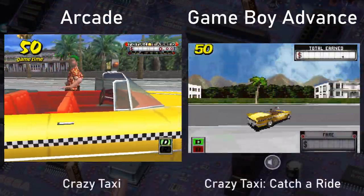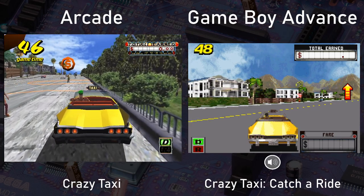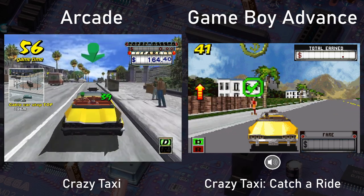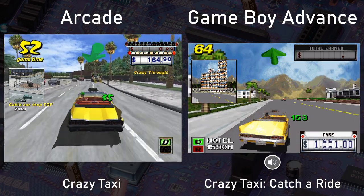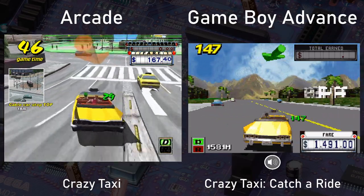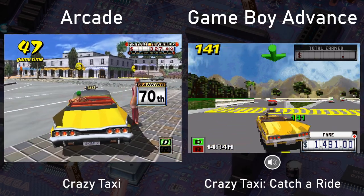We begin with one of those ambitious ports: Crazy Taxi Catch a Ride. This game on the Game Boy Advance is essentially a port of the first Crazy Taxi game which ran on the Naomi hardware, which was essentially a Dreamcast with a few tweaks. Since the Game Boy Advance didn't have 3D hardware, the devs had to use a software-based rendering engine for this one on GBA. The GBA couldn't just replicate the arcade game because of these limitations — instead, they did their best to scale everything down to the capabilities of the system.